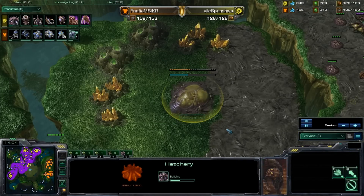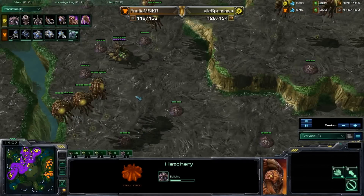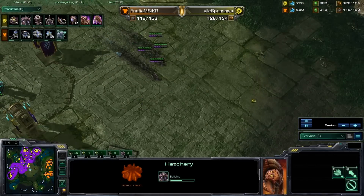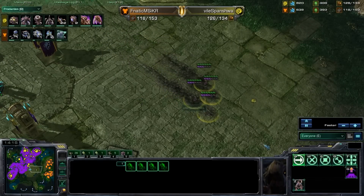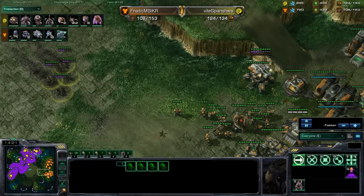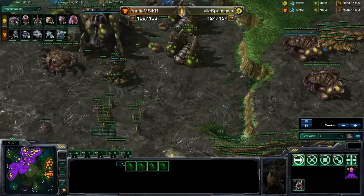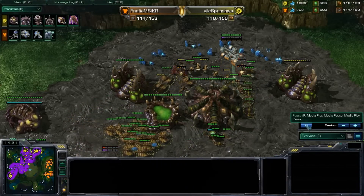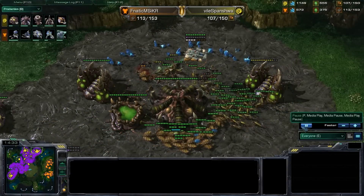He is taking a hatchery at the gold. We're going to watch what Svanishiwa does, and I'm also going to cast this game from an entertainment standpoint just to show you guys how cool of a build this is and what it can set you up to do in the later game. Another option is he will put down a roach warren if he feels the need to get roaches out to deal with any sort of attacks.